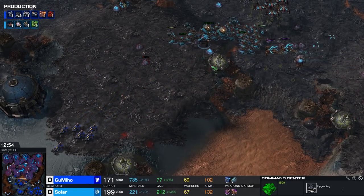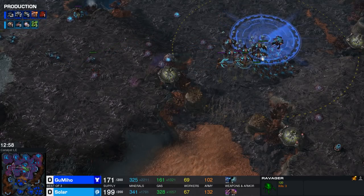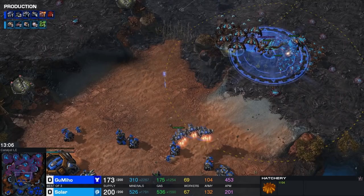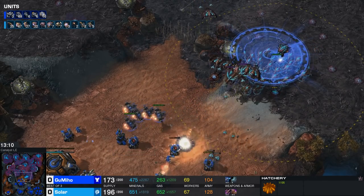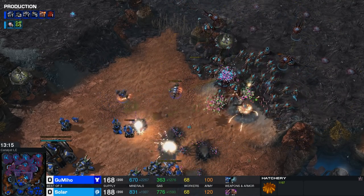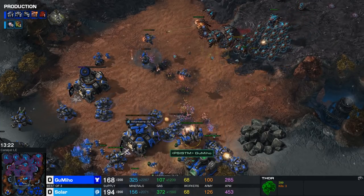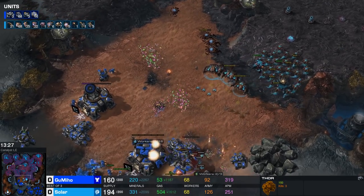Gumiho is now getting very close to maxing out. While I like Solar's positioning, he does have to be a little bit careful. I think he's had enough — it looks like he wants to move out. There are a lot of Vikings available. How many Hydras? There are 27 of them — definitely more than enough. Nice bit of abducting, getting rid of most of those Vikings. That gives those Brood Lords free reign and forces the un-siège of the majority of those Siege Tanks. The Hydras are trying to move forward.